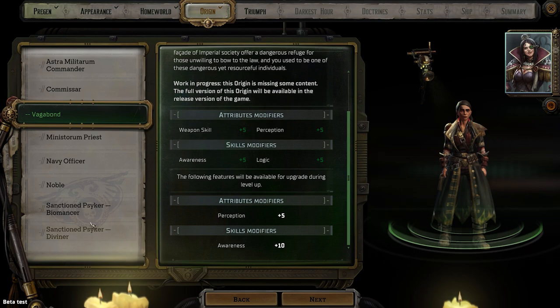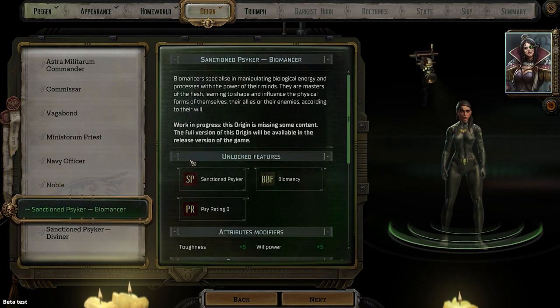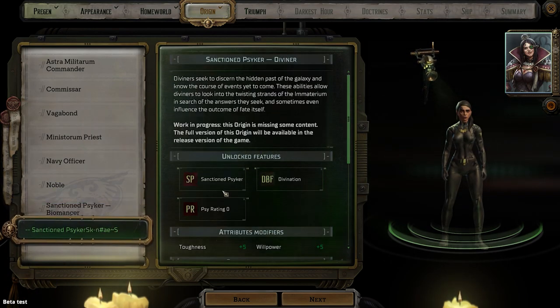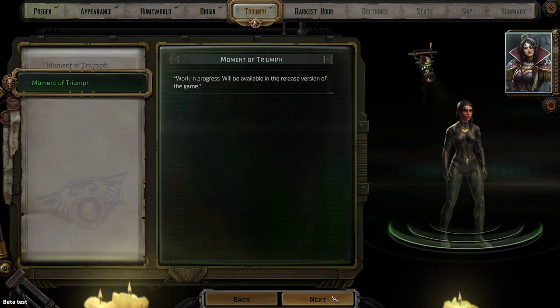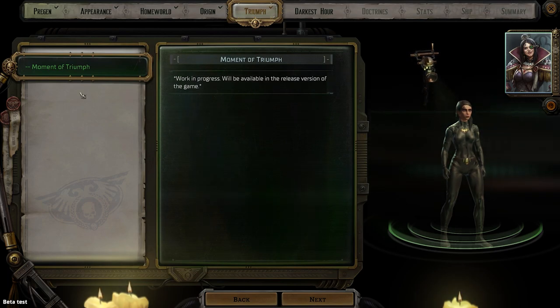None of these are fully done yet, which is fine. I kind of want to lean towards this — also, the outfit is just top tier. Let's go with that. I could 100% be leading us down the wrong path, but work in progress. The 'moment of triumph' — I think we saw something similar in the alpha, like what was your big moment. And 'darkest hour' is kind of the opposite of your triumph.